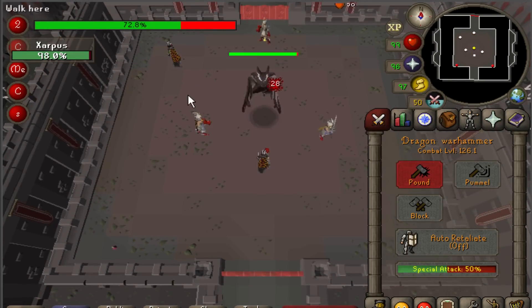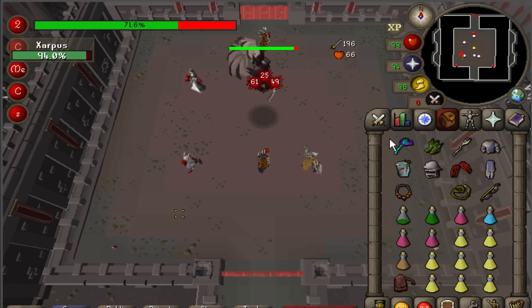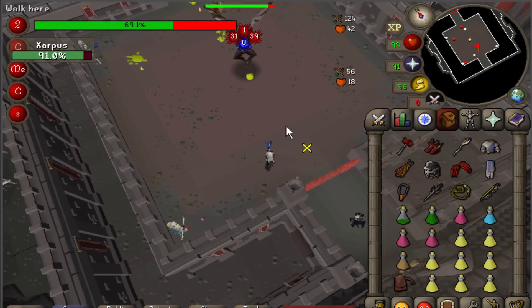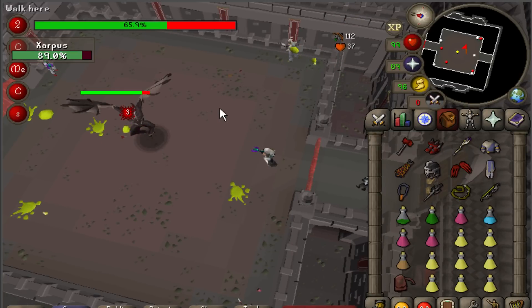Players should start out by hitting Xarpus once he lifts off the ground with their defense-reducing special attacks from either their Dragon Warhammer or Bandos Godsword. Afterwards, they should back off and switch to Blowpipe and range gear to hit the boss. Xarpus will start to throw poisonous Balls of Miasma at the squares players are standing on. This works very similarly to the Maiden's Blood Pool attack — the balls of Miasma will land, forcing players to move, then leave a pool of Miasma behind on the ground that will deal rapid poison damage to anyone standing on that tile. Unlike Maiden's attacks though, these pools remain on the ground until the very end of the fight. Do your best to stand by a far wall and keep the center of the room from getting too clogged up with tiles of Miasma.